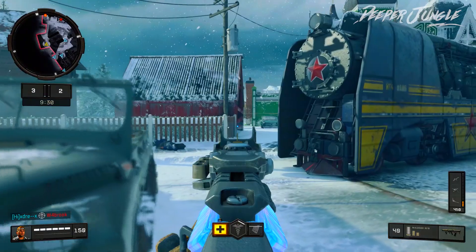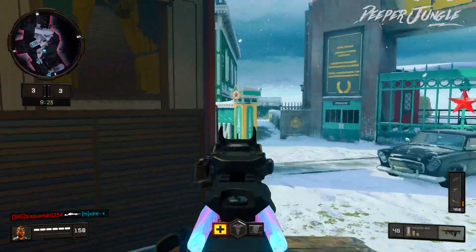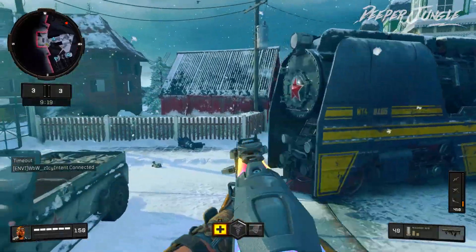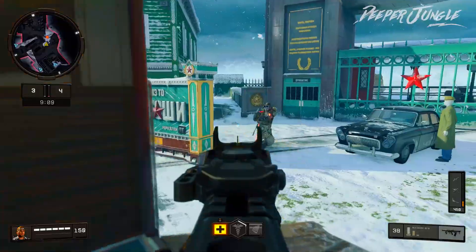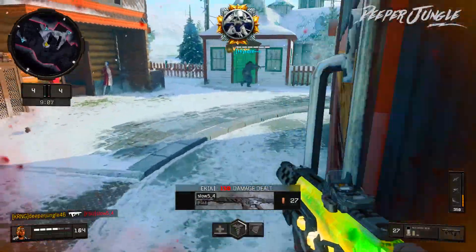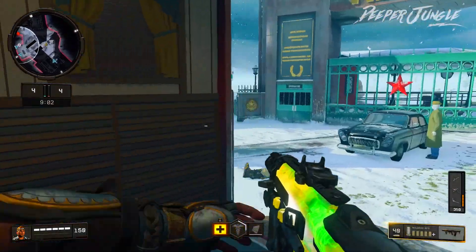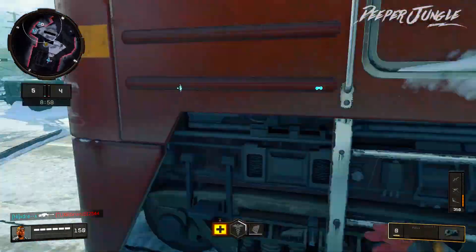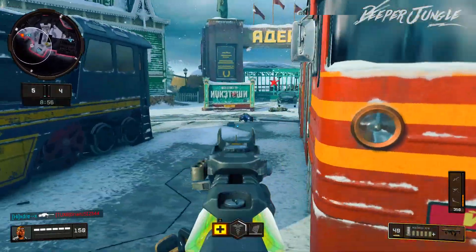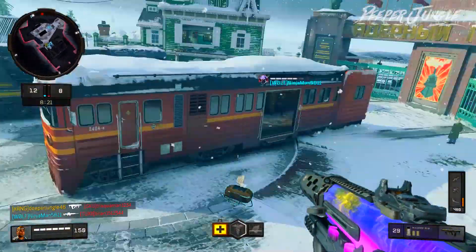The Maddox is one of my favorite assault rifles in this game. It's very consistent as well as very powerful, and one awesome thing about it is that it's very versatile — in a lot of cases it acts a little bit like a submachine gun, so you can effectively take out enemies at close range. There's another kill, and starting off this game we are doing pretty decent, currently going two and one.